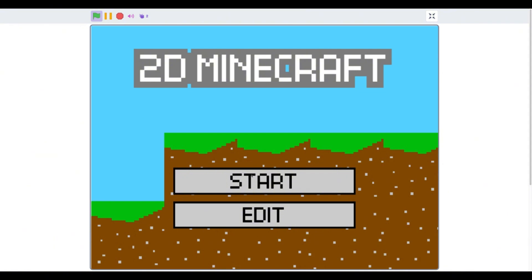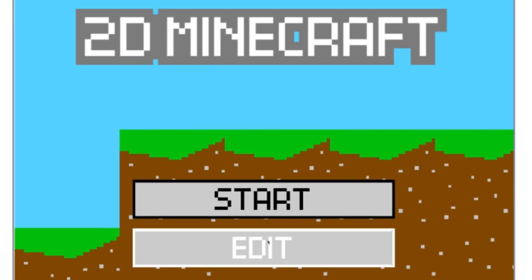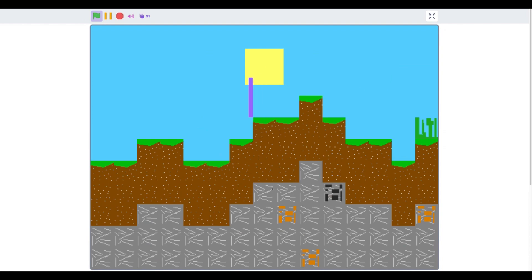So let's load up the game and enter the character selection screen. Here we can see there is a purple box as a playable character. This is not intended, but it's a quick fix.